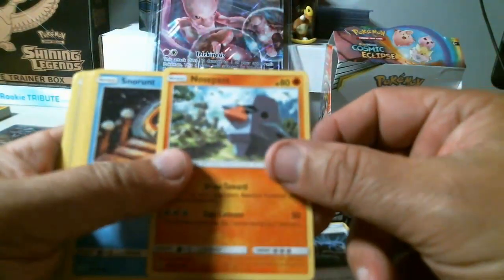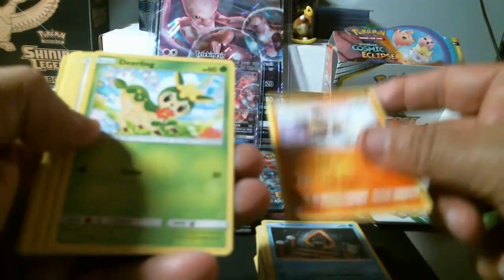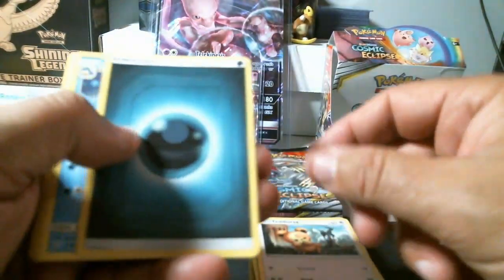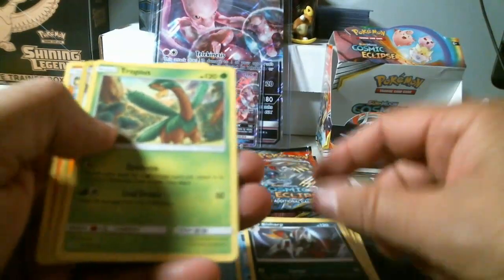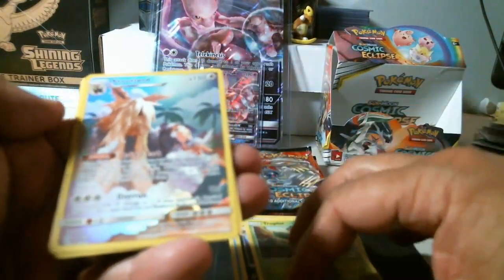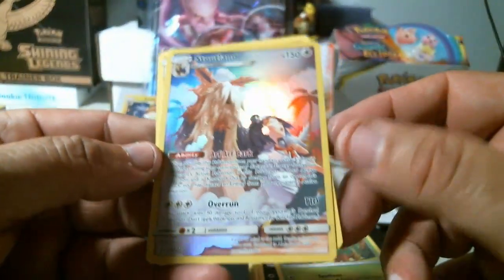Nosepass, Snorunt, Rockruff, Deino, Teddyursa, Cilio, Beedrill, Tropius — another secret rare full art! Stoutland. I don't know if this box is like a hot box or what — my first box opening and it's not non-holo rare, but that's crazy, folks.